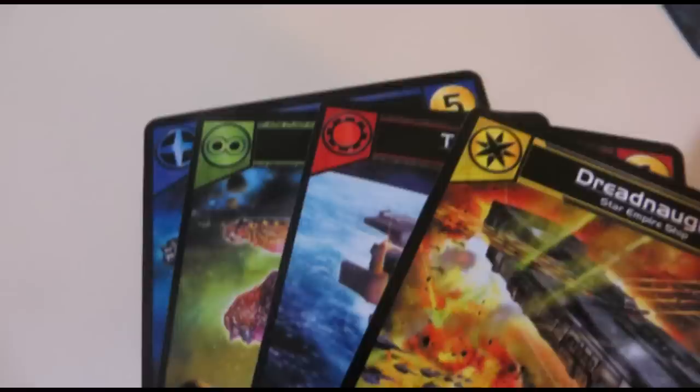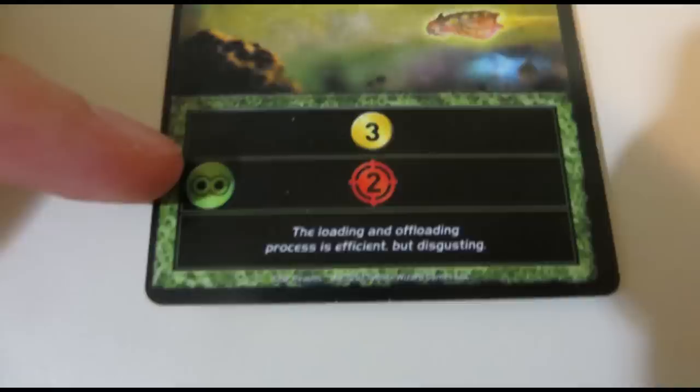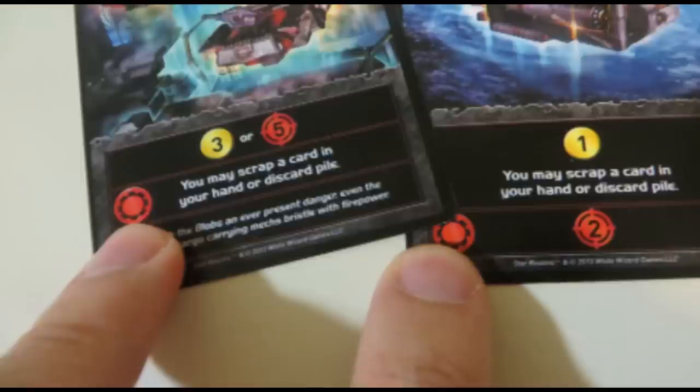Many cards have multiple abilities. The first ability triggers automatically when the card is played. The second has that faction symbol we talked about earlier. This means that you can use that second ability only if you also play another card of the same color on the same turn. For example, if you played two different red machine cult cards on the same turn with two different triggering abilities, you could activate both of those abilities because they each work with the other.